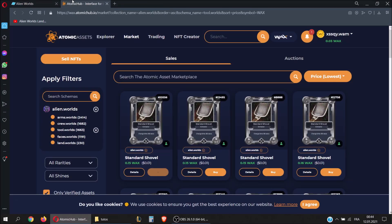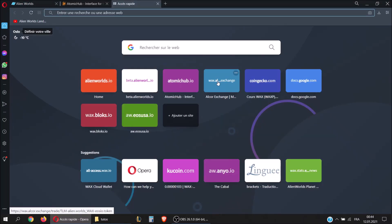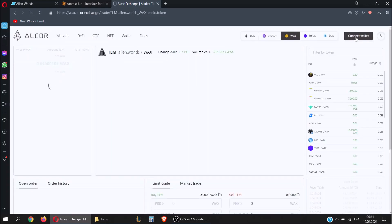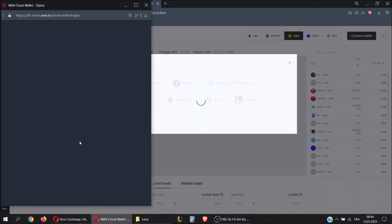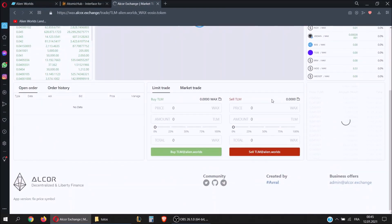Now let's try to buy another tool. As you can see, we don't have many WAX left, so we need to sell our TLM on Alcor and get some WAX. Let's go to the Alcor exchange and log in with your WAX Cloud Wallet. Approve the transaction and your TLM will pop up here in a few seconds.